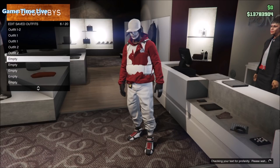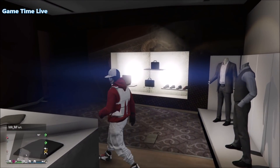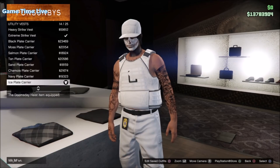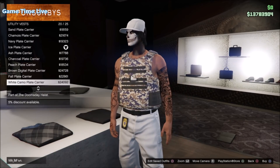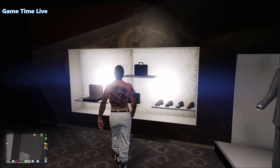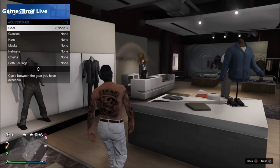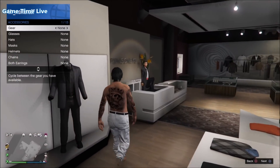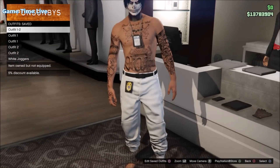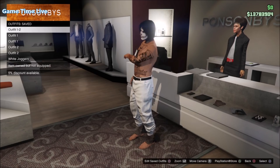This outfit was uploaded before, so the outfit tutorial for it will also be linked in the description below. We're starting by merging the very first outfit. Make sure you have your pair of white joggers and your IA badge or scarf applied, and take off everything else — tops, shoes, and any other accessories. We're beginning by merging outfit number one, which has the black racing suit gloves that we'll be merging on both outfit number one and outfit number two.